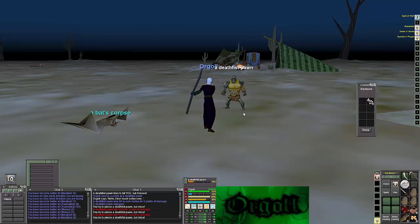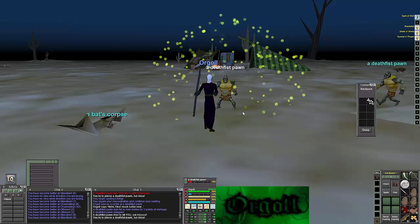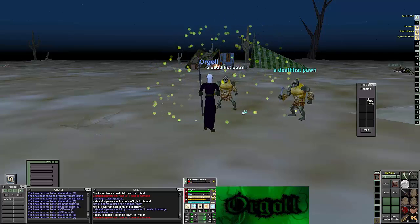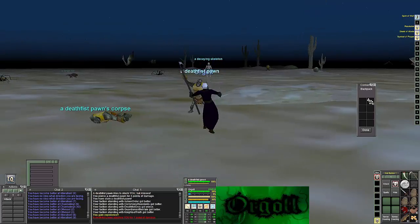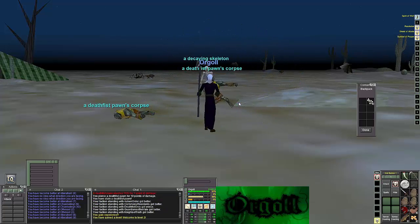Once you get to level four, go ahead and head to your home city, get your spells up to level eight if you can — that's preferable — but just get all the spells that you can and go to the next area. I prefer to go to Steamfont because there are so many things to kill here.